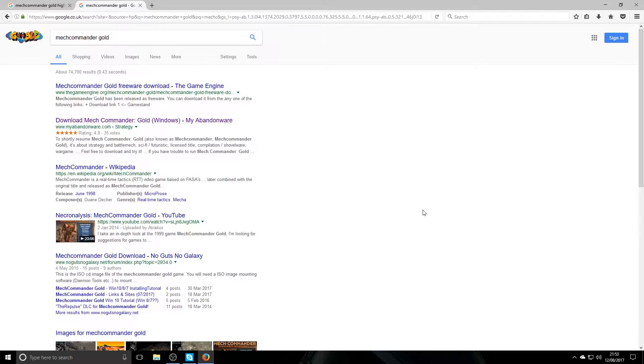To get the MechCommander Gold image file, if you have the physical disk you don't need this - that's covered in the second half of the tutorial. But if you don't have the disk, I've typed 'MechCommander Gold' into Google and the second result is MechCommander Gold on MyAbandonware.